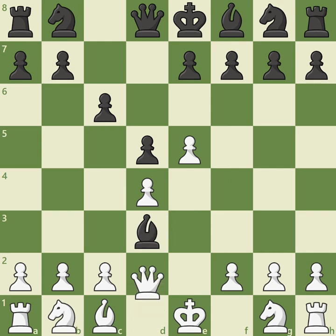Queen takes d3. If Black wants to simplify the game, then Qa5 check, intending to offer an exchange of queens with Qa6, is a reasonable path to explore, but another solid choice is to simply play e6. Black's idea is to strike against White's center with moves such as c5 and knight c6, when Black shouldn't face any serious problems out of the opening.